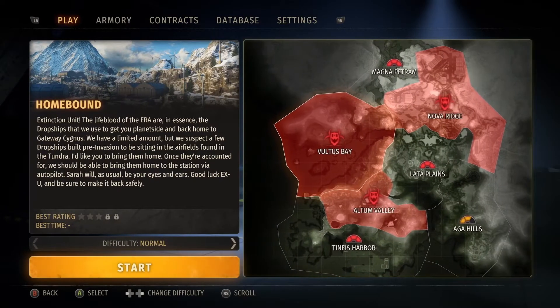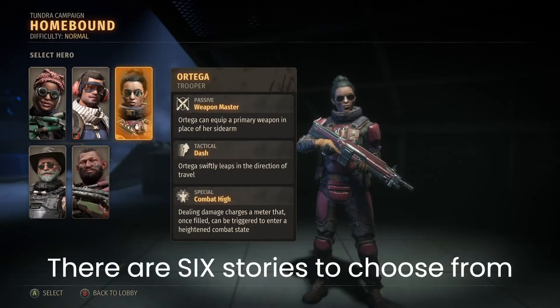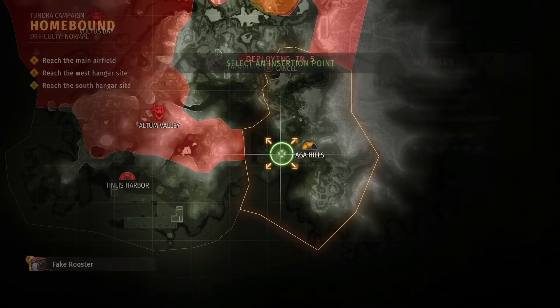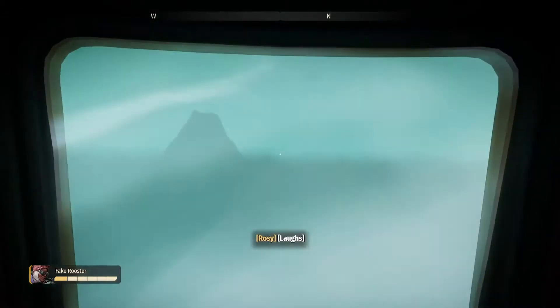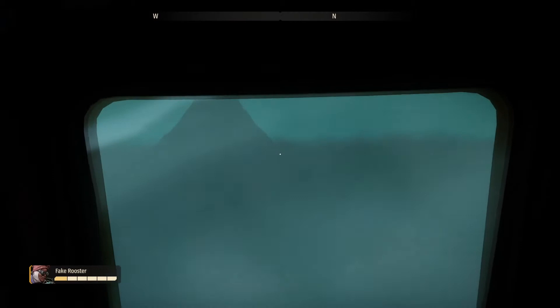So your typical match starts with you selecting the story you want to do. I think there were about eight or maybe ten stories that you could pick from that had different objectives, and then you pick the character you want to play as. Now as you're actually loading into the matches, there's a little audio clip that gives you a bit of story as to the reasons why you need to do these specific objectives and how that helps humanity — which is a really interesting way of telling the player a bit of story without creating some form of unskippable cutscene. I'm looking at you, Call of Duty.